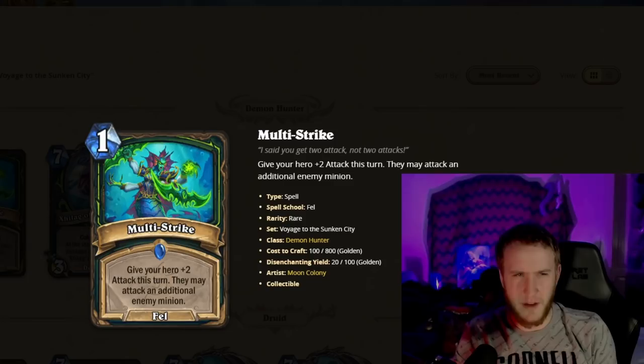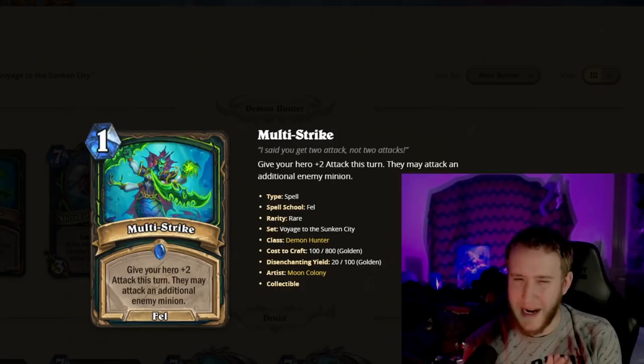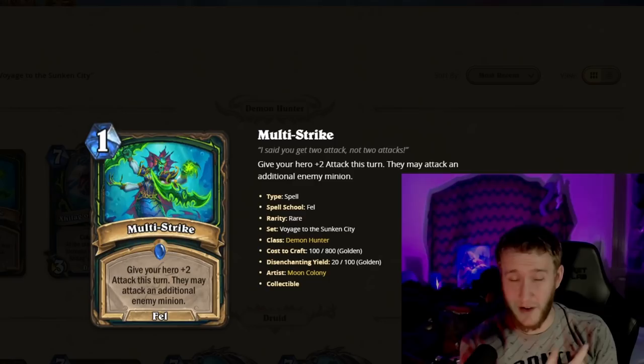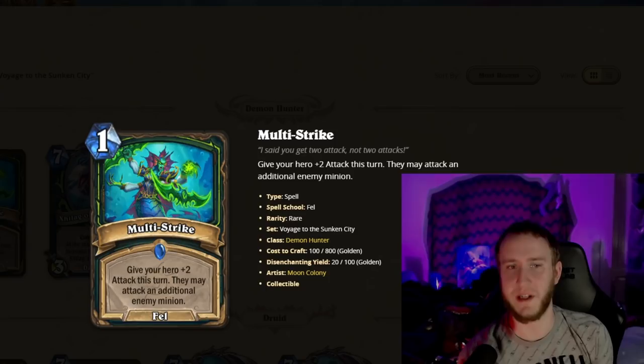The first card we have is Multi-Strike. We're going to go right down the list class by class for the 38 cards revealed so far. Multi-Strike is a one-mana Fel spell: give your hero +2 Attack this turn; they may attack an additional enemy minion. You can hit the same minion twice, or hit face and hit a minion. Used with hero power, it's basically two-mana Multi-Shot — two mana deal six.